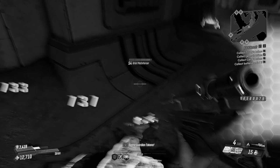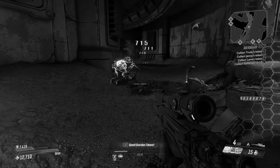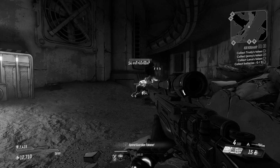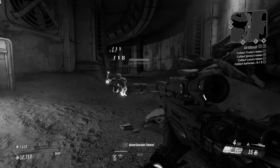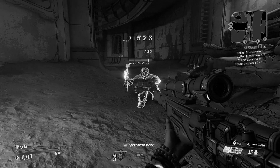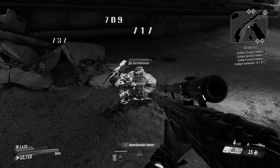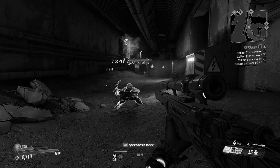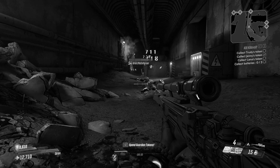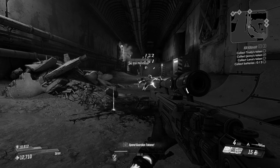Hello everybody, welcome back to another rare miniboss spawn guide here on Borderlands 3. Today we are going to be looking at the last of the 3 rare minibosses that spawn in the map Lectra City. We've previously already covered One Punch as well as Wick and Warty. Today we're going to be looking at this guy right here - he is located very close to One Punch in the subway area of Lectra City and his name is Urist McEnforcer.